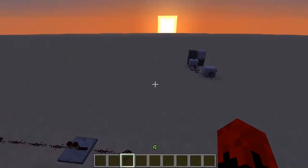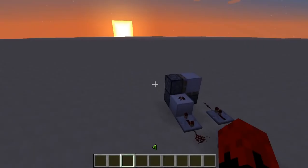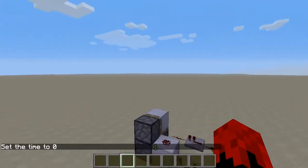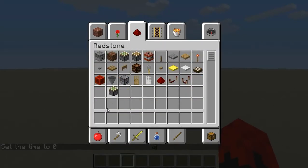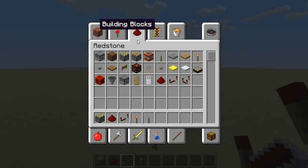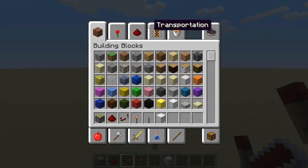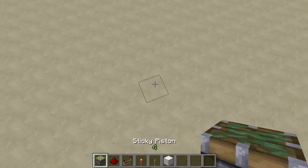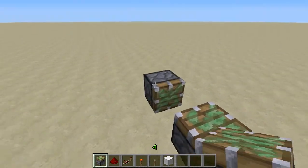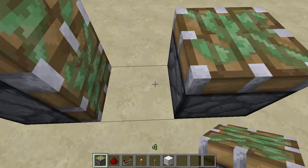That's how that works, but now I'm just going to show you a cool way to build one. The first thing you're going to need is sticky pistons, redstone dust, redstone repeaters, a torch, and a lever. Also you're going to need any kind of block you want. Next, you're going to place down one sticky piston, and then put the other two exactly one block away from it.